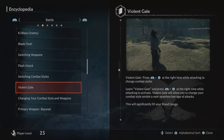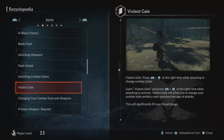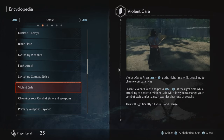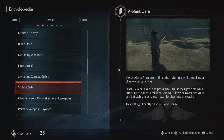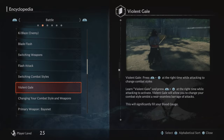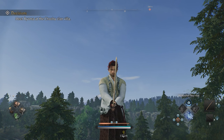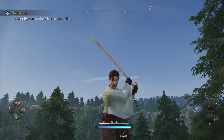Now let's say you already have it at level 5 and you're 100% sure you have access to Violent Gale. What you should be doing is hold R1 and then move the right analog stick either down, left, or right depending on the stance — just like you're changing stances, like what my character is doing over here.